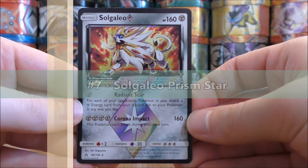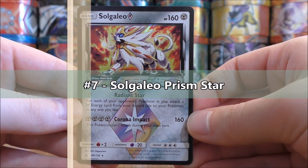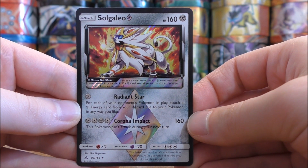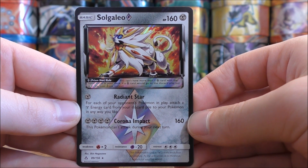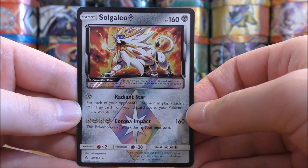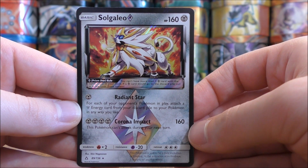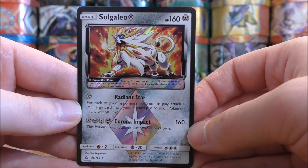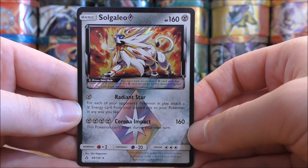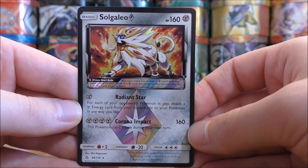My seventh favorite card would be the best Prism Star in this set in my opinion — Solgaleo Prism Star. I am a big fan of Solgaleo, and this card is great for a metal type deck. Radiant Star accelerates metal type energy, and then Corona Impact can do major damage for a non-GX or EX card. This is a great card to pair with Duskmane Necrozma.